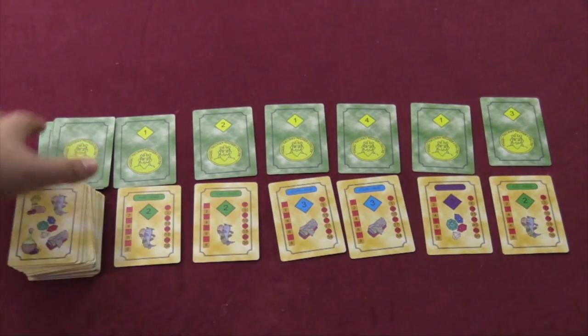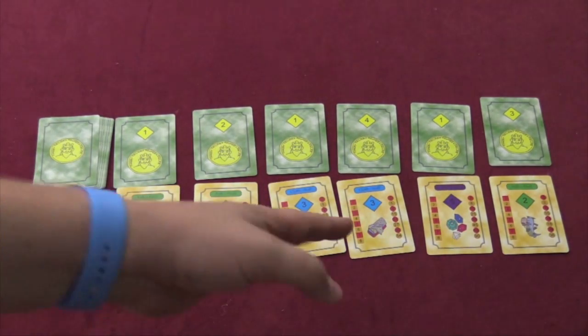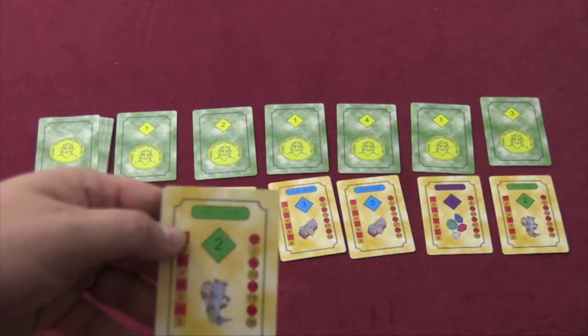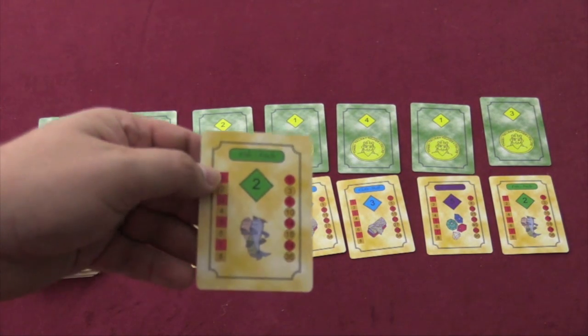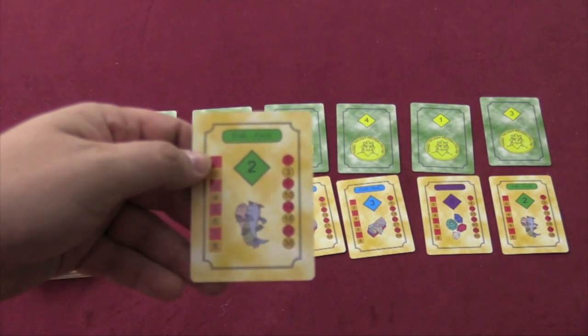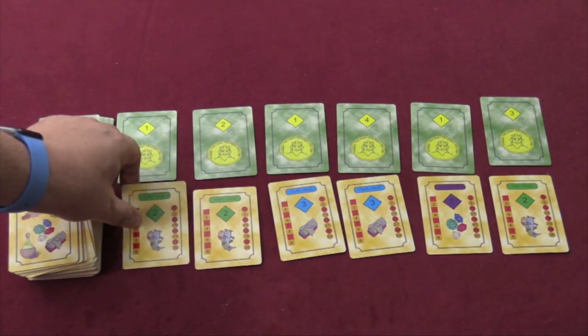In the middle of the table, you're going to place goods cards equal to the number of players plus two. So in a four player game, there are different goods. Each good shows you the cost of that good and also how much those goods would be worth at the end of the game. If I have one fish at the end of the game, it's worth nothing. But if I have eight of them, it's worth 36.